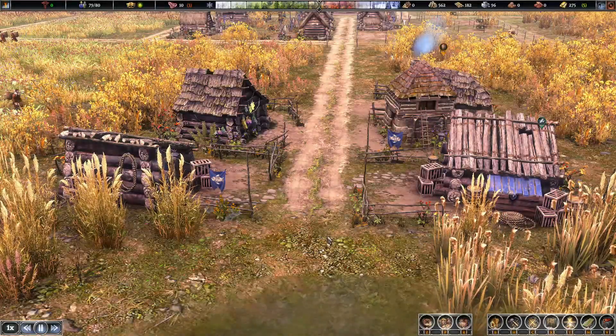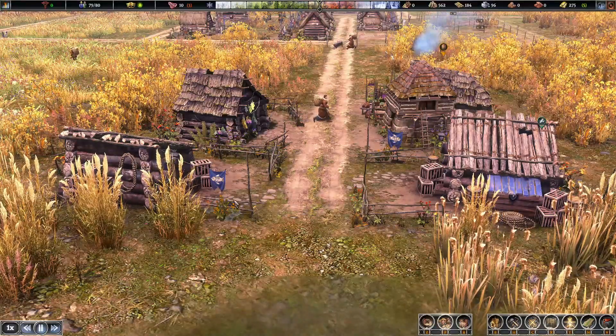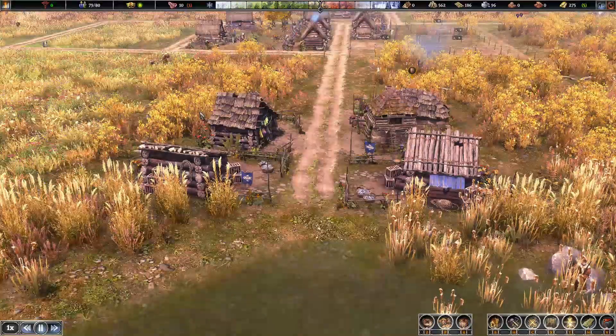Hey there, it's Patmos. Welcome to another episode of Farthest Frontier. We're taking a look at our two fisheries and smokehouse — they are producing good amounts of food, so we like that.